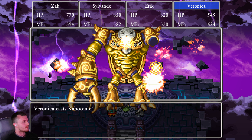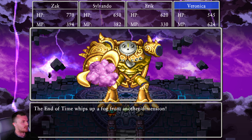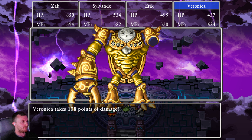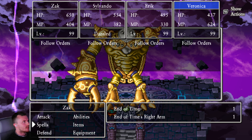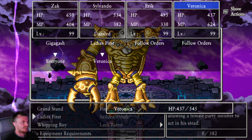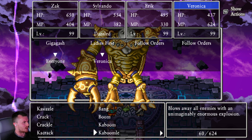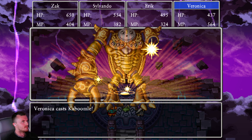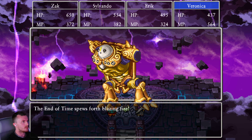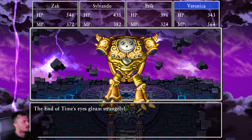Lady's First is just so good — it takes Sylvando from not really having much to every woman in the party getting two turns. Brilliant. We barely need to heal here. Sylvando's dazzled but that's fine because he's not attacking anyway. I think we go in with a Giga Gash. We could go for the kill here, but two Kaboomals and then a divide again just in case. Right, we lose the other arm — beautiful. I think he does summon them back. Sylvando targeted but we don't get that Kaboomal.